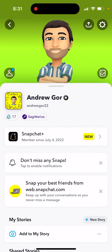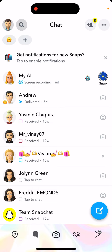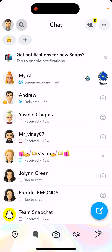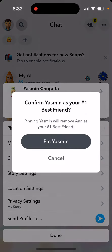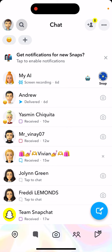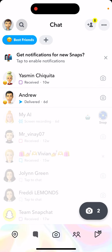They will just appear in your best friends list. So that's basically the idea — you can still have many best friends, however it seems like it's not completely working.